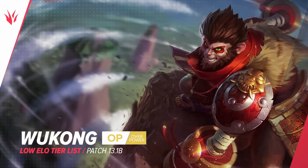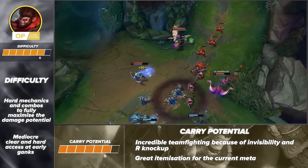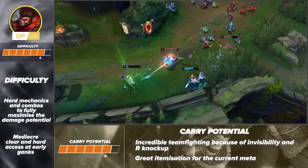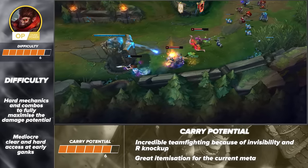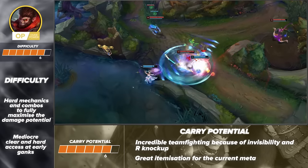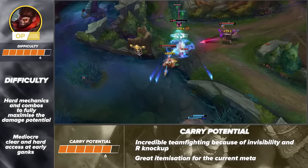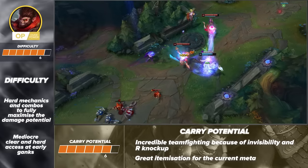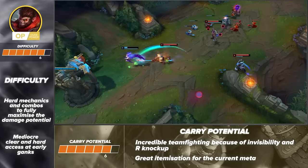Our final jungle OP pick is Wukong. Unfortunately he's on the tougher side of junglers, but definitely isn't the hardest. The biggest struggle is that his clear speed is mediocre and his ganks aren't that strong before level 6. Once he hits level 6 and gets his ultimate, however, it's a completely different story. He's absolutely worth the time invested because he's so good at winning your games. Wukong deals stupid amounts of damage and is easily one of the best teamfighters in the game because of his invisibility and ultimate knockup. In the current meta, his item build is outright broken and he's a little bit overtuned at the moment.